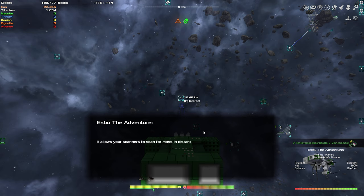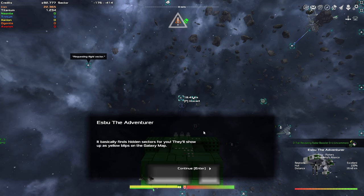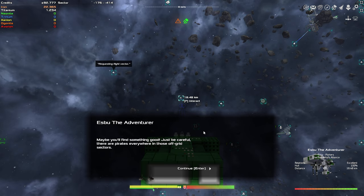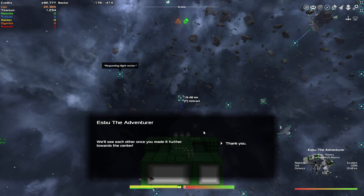He gave me a revealing radar booster. It allows your scanners to scan for mass in distant sectors — it basically finds hidden sectors for you. They'll show up as yellow blips in the galaxy map. Maybe you'll find something good. Just be careful — there are pirates everywhere in those off-grid sectors. We'll see each other once you've made it further towards the center.